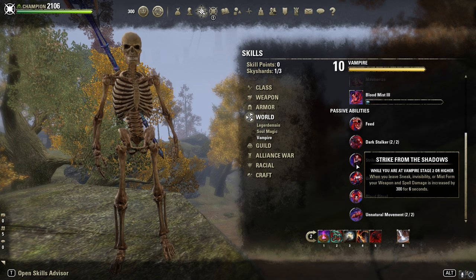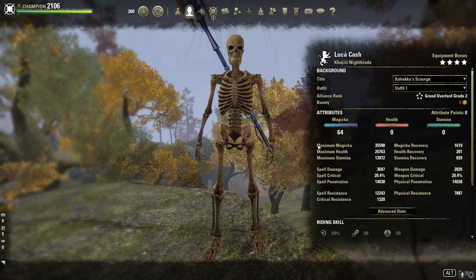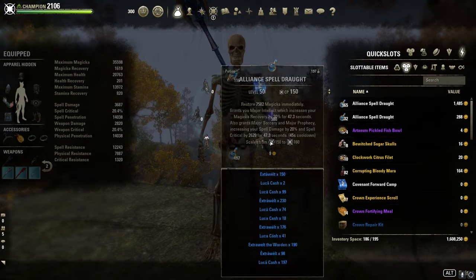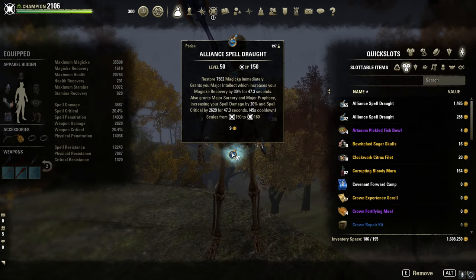From the Shadows passive. 64 attribute points into Max Magicka. Potions: I may use spell power potions here.